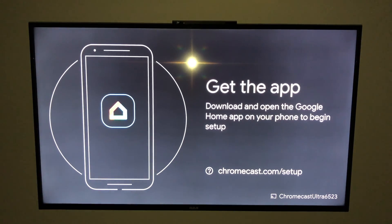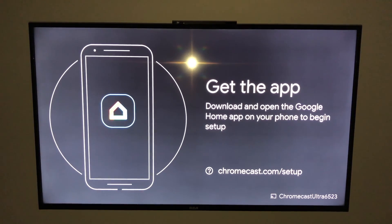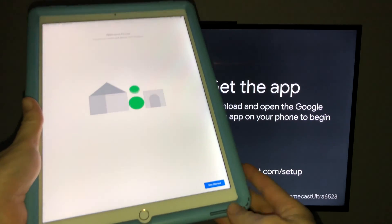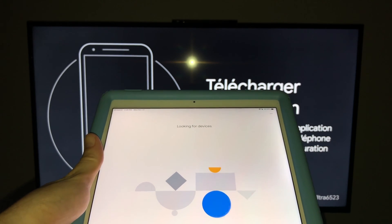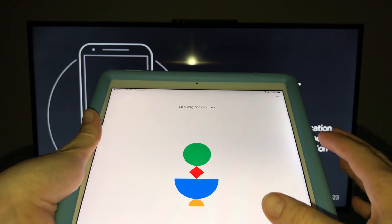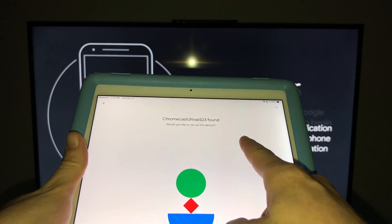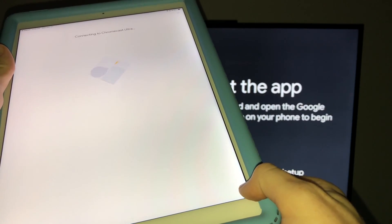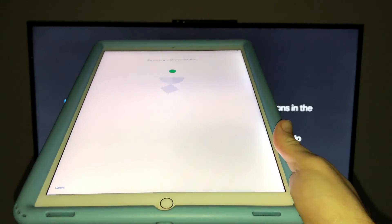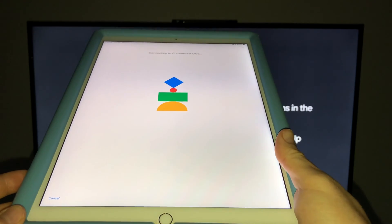With the controller, choose the correct HDMI input and this is exactly what you should see on screen. Now, using the app on your iPad or any device — I'm using my iPad — go ahead and get started. It's going to look for devices, ask you to sign in to your Gmail account. You'll then see 'Chromecast Ultra' appear, and tap Next below. The iPad is a bit big for this but it does the job.